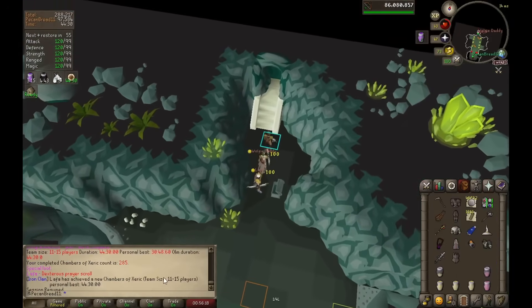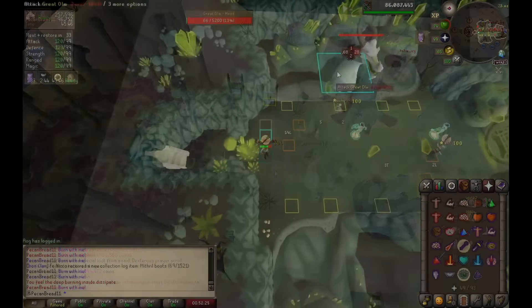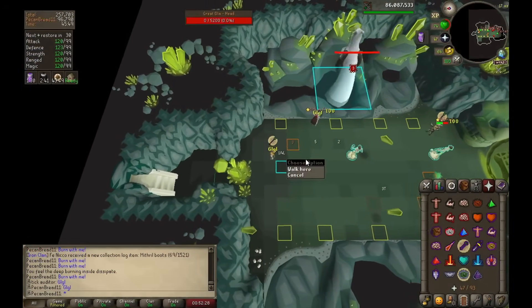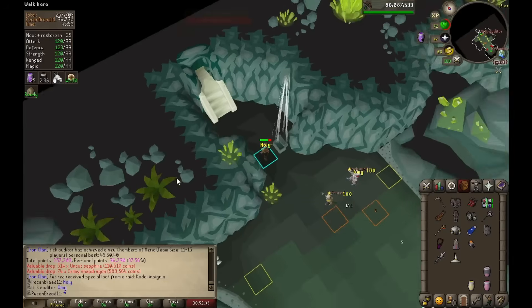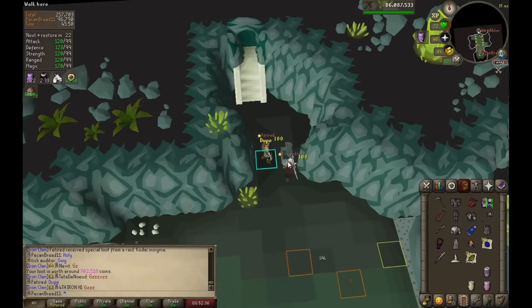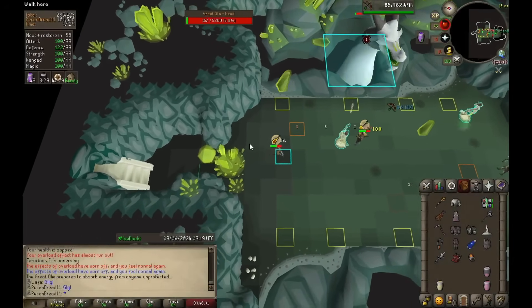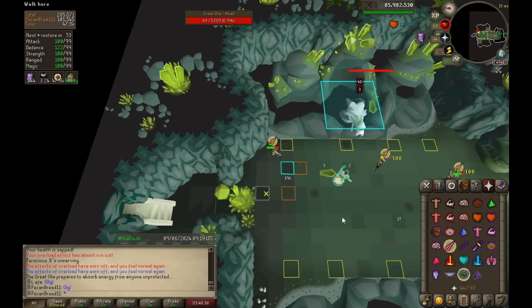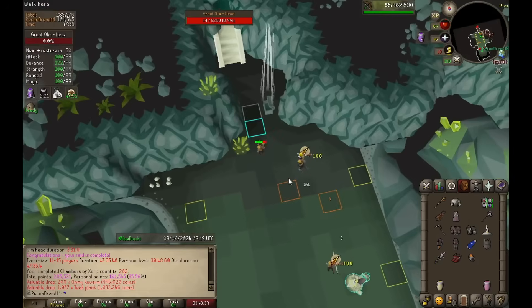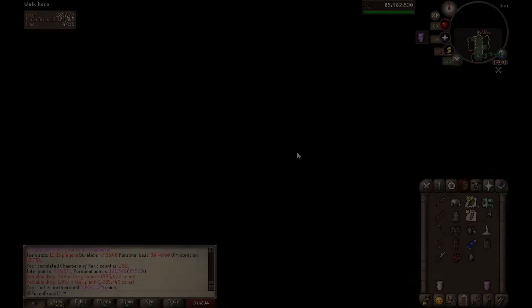If you get a deathless with the correct layout then it will basically always be 290,000 points for a raid, which puts you at basically exactly one in three to see a purple on your team. This makes them really fun to do over a long session — you do get dry streaks obviously, but when you're getting lots of drops it's just back to back to back. The great thing is that all you need really is barrage gear and one good style throwable, whether that's a shadow, a scythe, or a lance. I hope you've enjoyed and learned something, and if you have any questions just let me know in the comments and I'll do my best to answer. Good luck!